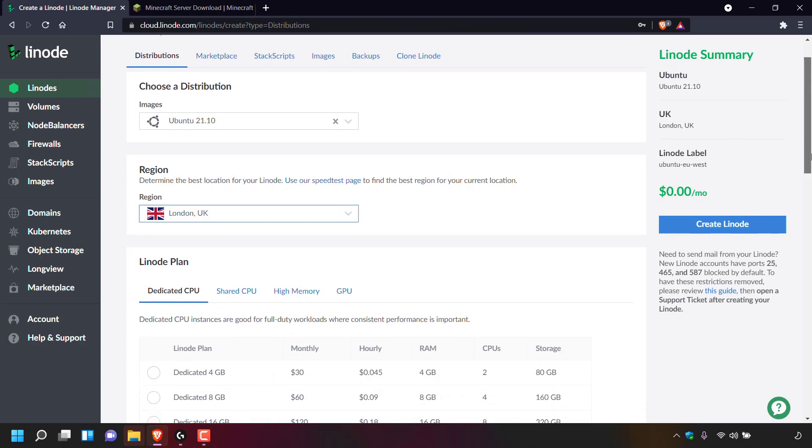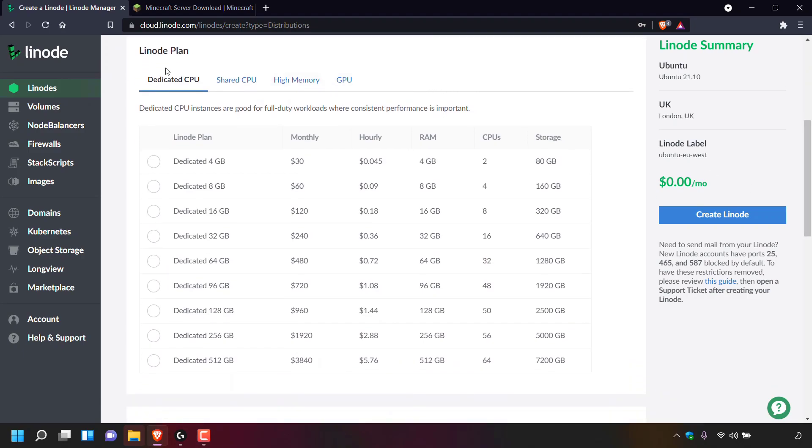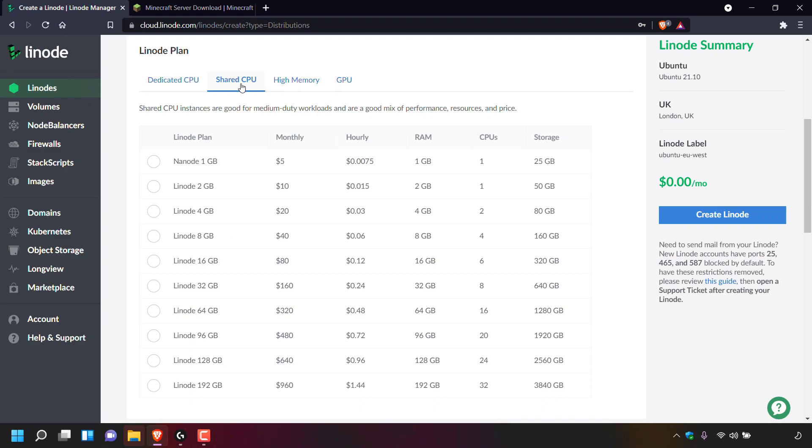Next is the Linode plan. For the Linode plan, left click on shared CPU as this is one of the cheapest Linode plans. Shared CPU instances are good for medium duty workloads and are a good mix of performance, resources, and price. The cheapest Linode plan is the Nanode 1GB at $5 a month or $0.0075 an hour — you get 1GB of RAM, one CPU core, and 25GB of storage, which should be enough to host you and a couple of friends. If your world is quite large, consider the Linode 2GB plan at $10 a month with 2GB of RAM, one CPU, and 50GB of storage.